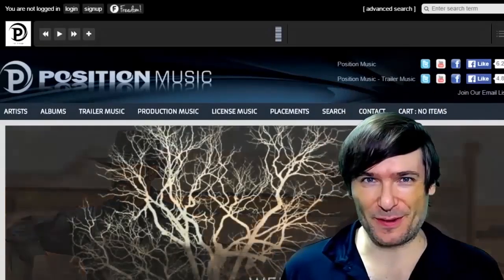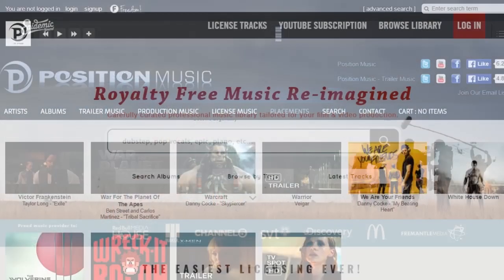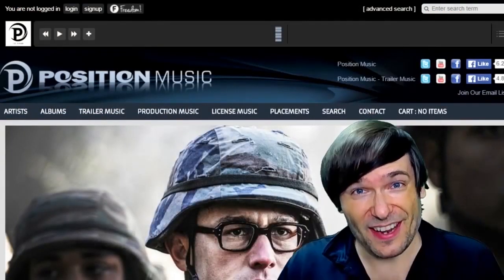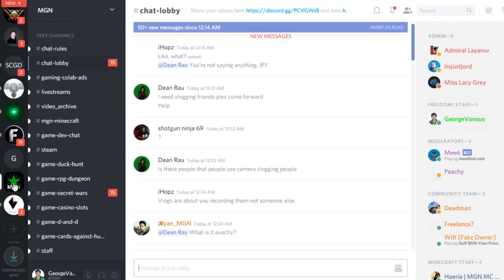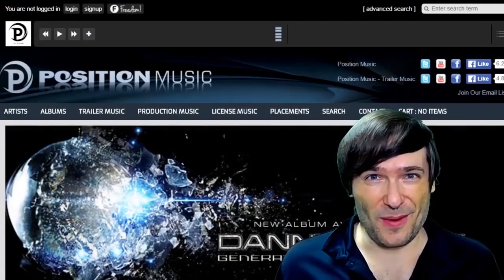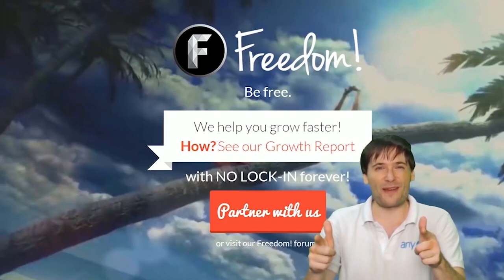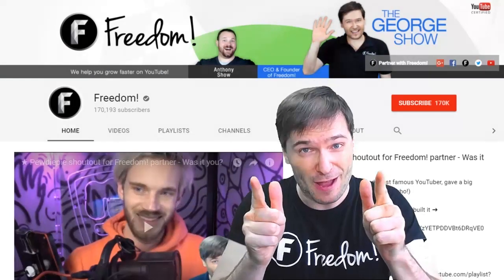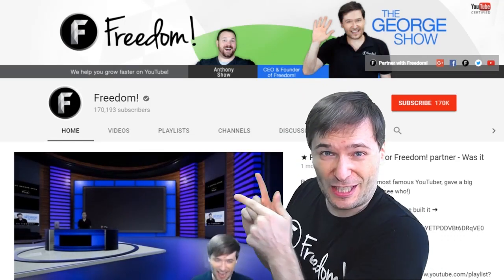Click that eye to partner with Freedom and join the Freedom Family so we can all grow together. You get many perks like production music — you also get Epidemic Sound, access to royalty-free videos, sponsorships, and many things to help you grow. Click the links in the description below to get involved in our community, our forums, our Discord chat servers, meet our graphics team, meet our community team. To get more George, click that big F — that will subscribe you to Freedom Central, home of the George Show. Click that video to see the shout out and our new 3D sets, and click that video to see what YouTube recommends you watch next.